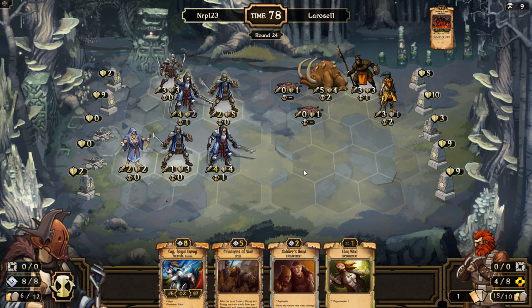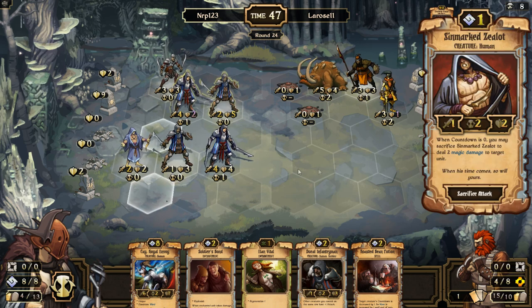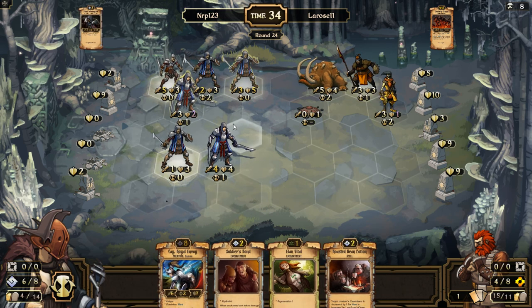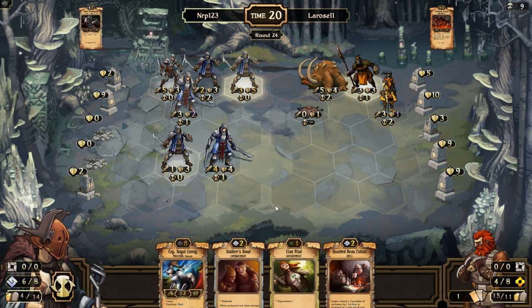I'm going to get rid of Prisoners of War. Roasted Bean Potion — actually starting to do nice idol damage. This guy could have three attack, four attack since I could take out these guys. That's good. I think it's another turn we're not going to play K. So I'll take that out — actually it's three and five, that takes them out. And I could start to heal you up but I don't know if that's going to be necessary. I've got Roasted Bean Potion for later.